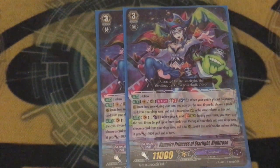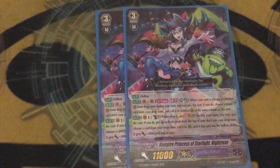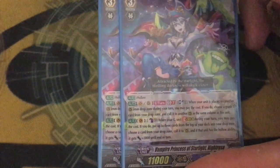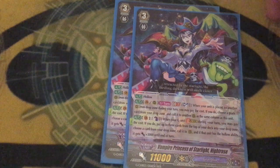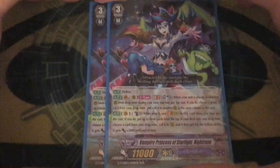We're running two copies of Vampire Princess of Starlight Night Rose. She's okay — hollow, GB2: when another rearguard is called from drop, you can soul blast one and call a grade one from your drop zone in the same column as her. That GB2 is ass; I think I might have used it once in the entire two weeks I've been playing this deck. But when you stride, counter-blast one, mill three and call a card from drop, and if you call a hollow card, give it 3k. This is nice against Narukami because you don't lose your toolbox when they bind it. The stride skill's nice, but the other Night Rose is your main ride target.